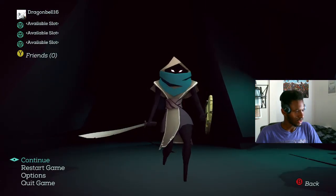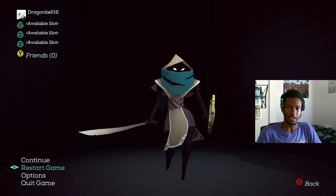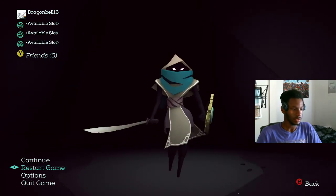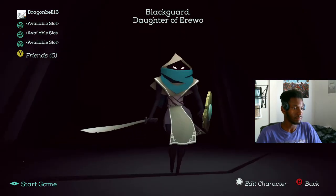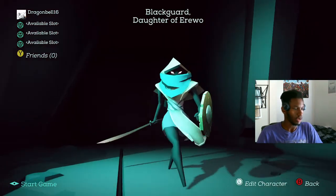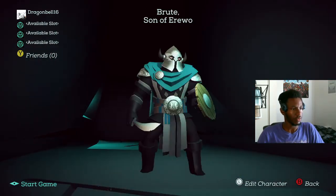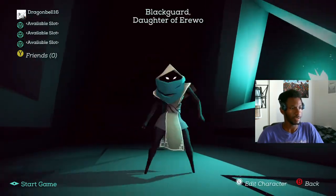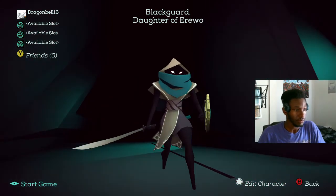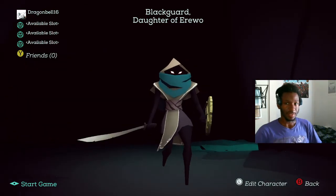I had a quick thing where I was checking out the game, but I didn't really do anything. So let's just restart the game. I'm going with Blackguard, Daughter of Erewo. I've already played the game once playing the brute character, but I haven't beaten the game with Blackguard, Daughter of Erewo — so that's the plan.